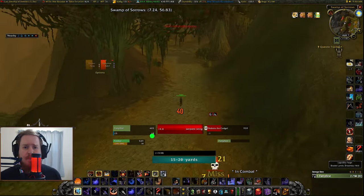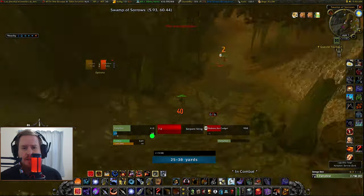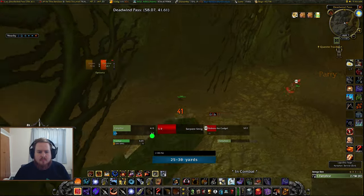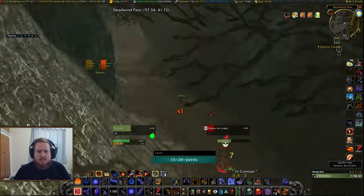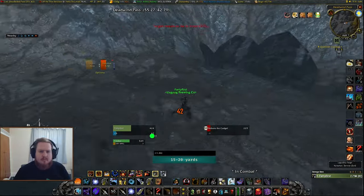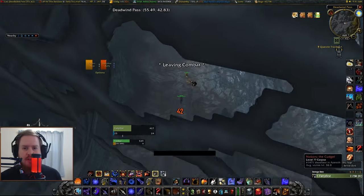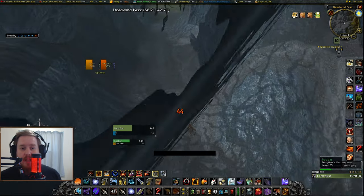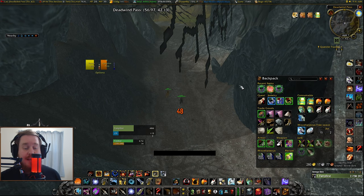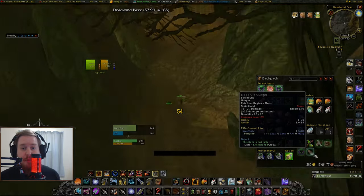There's only a little bit of killing left to do, so we'll run that at two times speed to get through it quickly, and then we can see the loot. All right, we've got Nobuo's Cudgel. This can be really useful for just keeping in our bags before we first come to Swamp of Sorrows, and when we get there we can hand it in straight away — we don't have to worry about tracking down the mob or whether he's alive or dead.